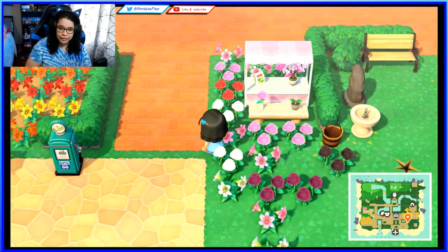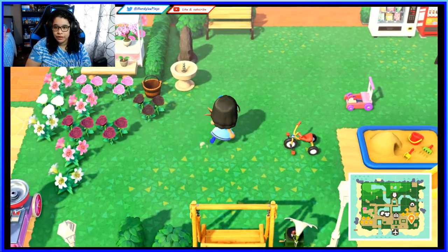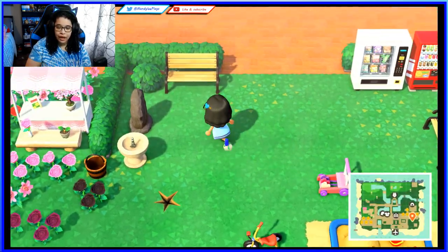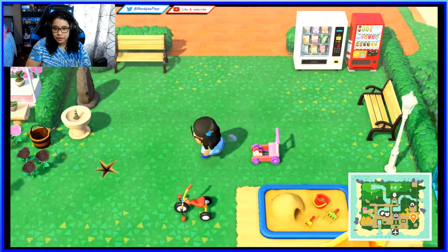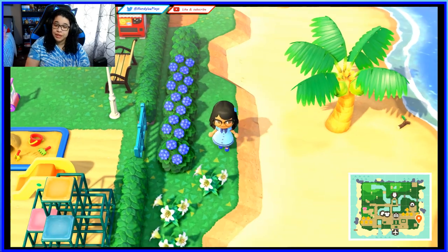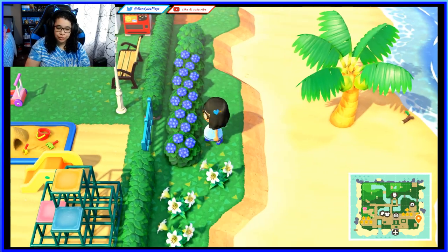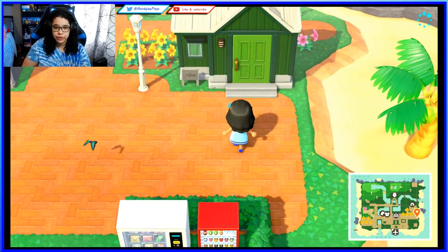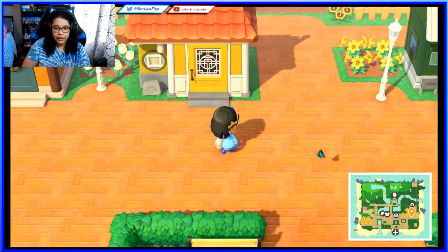And here is the little park. I have some garden benches, some out-of-season bushes, and some in-season bushes which are the blue hydrangeas. Over here are the last of the villager houses. I hate the greenhouse — I really hate it. I wish there was a homeowner's association because that is nasty.